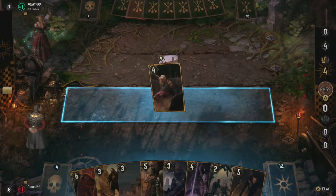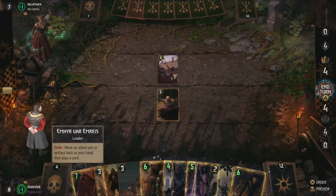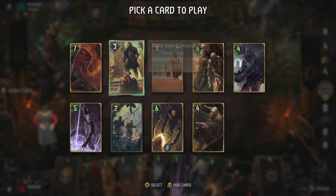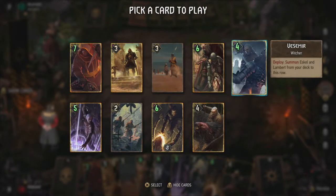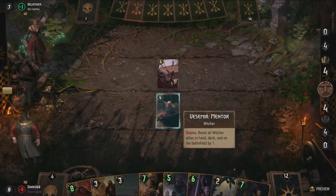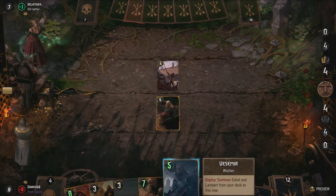In combination with Emir as a leader, Vesemir boosts all Witchers you have — wherever they are — by one. If you pull him back and play him again using Emir, you boost all your Witchers in your deck by two, without your opponent being able to counter that move, because you're doing it in the same turn. Aside from maybe something like a Spike Trap, Witcher cards are actually pretty limited in Gwent.